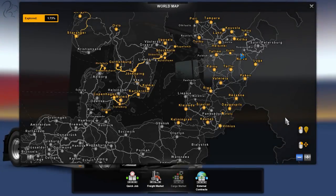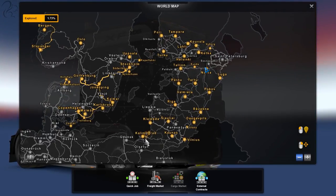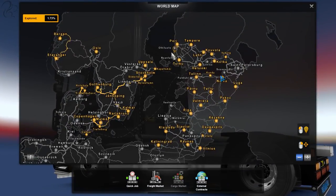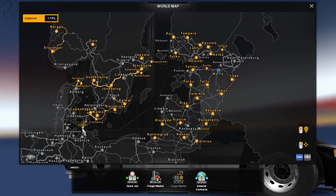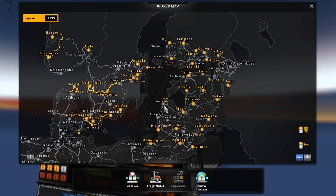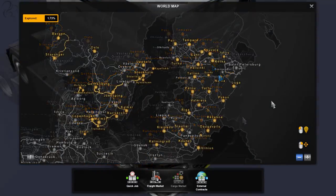Beyond the Baltic — where is it? It covers everything north of Kaliningrad, which is a Russian territory, then Lithuania, Latvia, and Estonia, with a little bit of Russia on the east side before crossing over into the southern part of Finland. As mentioned in the 1.33 video, Travemünde has a ferry link up to the Baltic DLC, as does Kapellskär and Nynäshamn. The new link to Ventspils is new though. Let's take a deep dive into the various parts of the Beyond the Baltic DLC, starting with Finland.